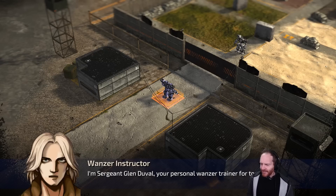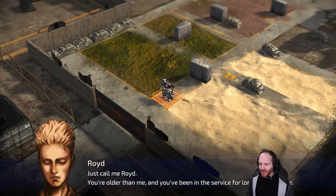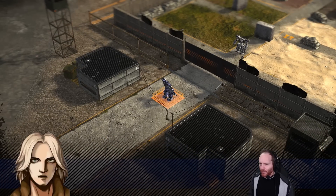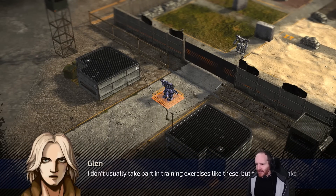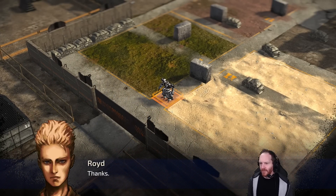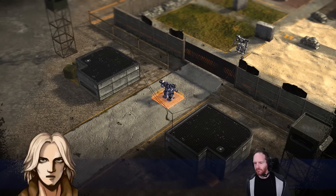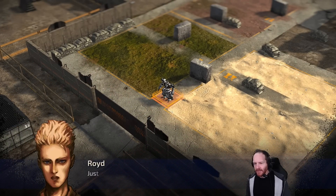I'm Sergeant Glenn Duval — that's a strong name — your personal wanzer trainer for today, sir. The player character is Royd, and Glenn says he doesn't usually take part in training exercises like these, but the brass thinks Royd shows great promise as a wanzer pilot. Glenn mentions he's never seen a lieutenant as young as Royd and asks how he did it. Royd jokes about just having luck surviving hot zones.